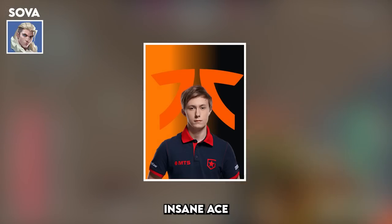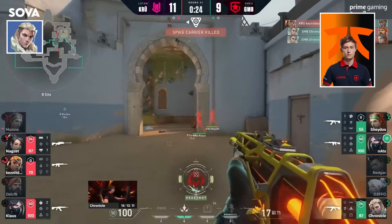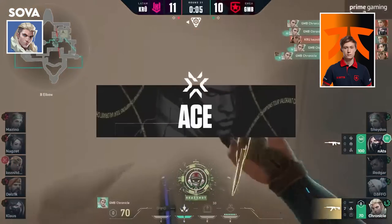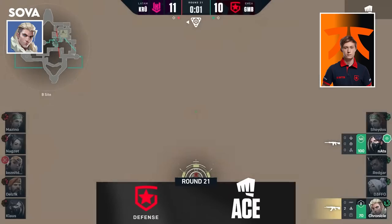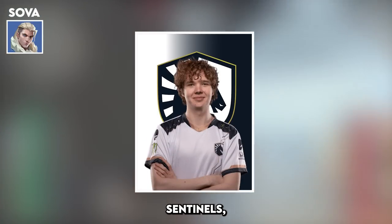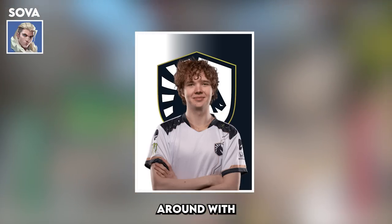And Chronicle's insane Ace vs Crew — playing behind the smoke, there's the opening, as they come around the corner not expecting him to be aggressive. He's got to get all five — an Ace for Chronicle, the round's saved! But the sleeper top pick is Yampy's Ace vs Sentinels, one of the greatest displays of Sova's utility to win a round with an Ace.